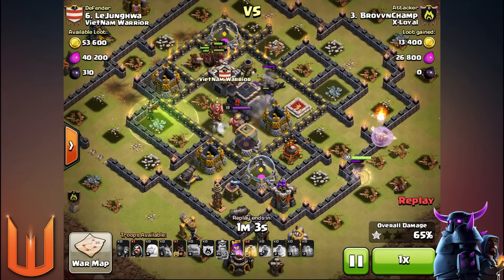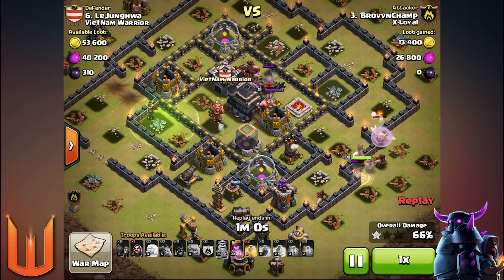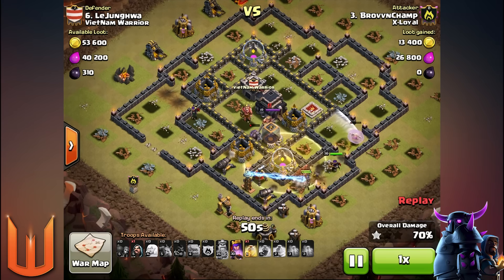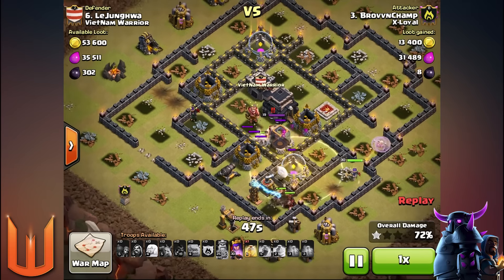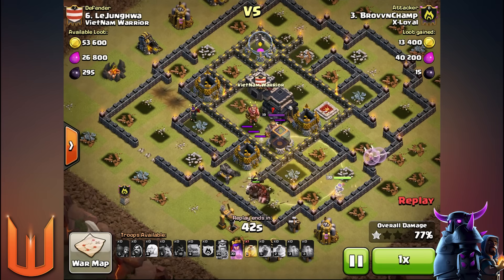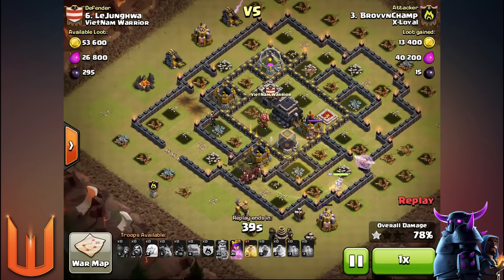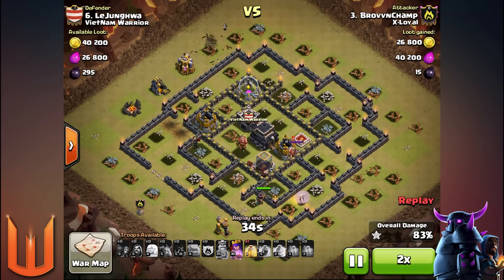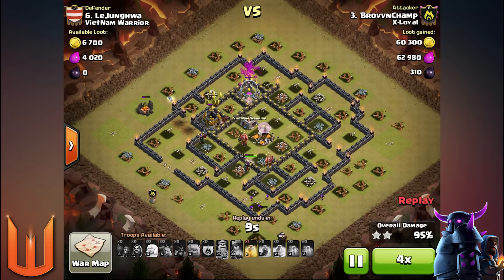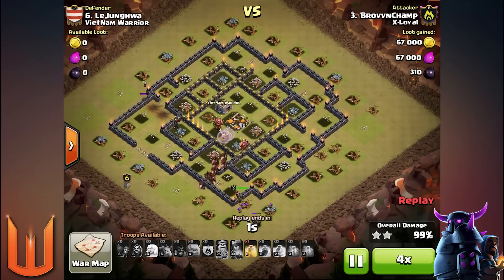The clan castle is down, the enemy Archer Queen is down, and now the hogs can commence from wherever they're needed. As you can see, he's come from the western side, knocking out the Tesla in the core. There are only southern defenses left and the Archer Queen will help with that. With the AQ Walk you need fewer hog riders. That is all she wrote for this base — a really good attack to achieve the AQ Walk with GoHo.